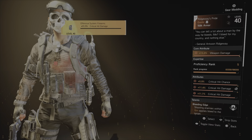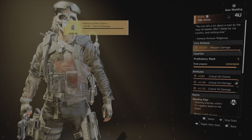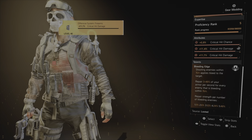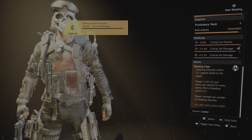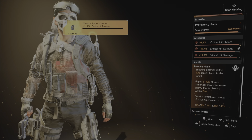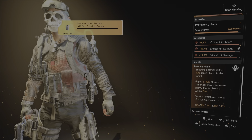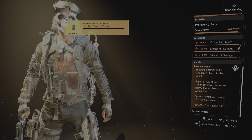To make this build work, you are going to want the Ridgeway's Pride Exotic Chest Piece if you have it. Go ahead and mod everything for crit chance and crit damage. What makes this chest piece a must for this bleed build is the talent Bleeding Edge — shooting enemies within 15 meters applies bleed to the target. You also repair some of your armor depending on how many enemies or players you have bleeding at that moment. It repairs 3 to 48% of your armor per second for every enemy that is bleeding within 15 meters. This is a must for this build.